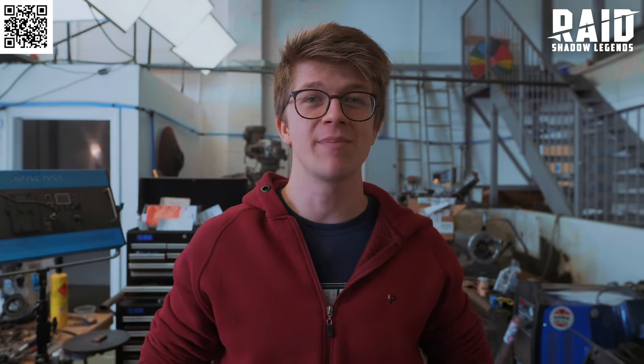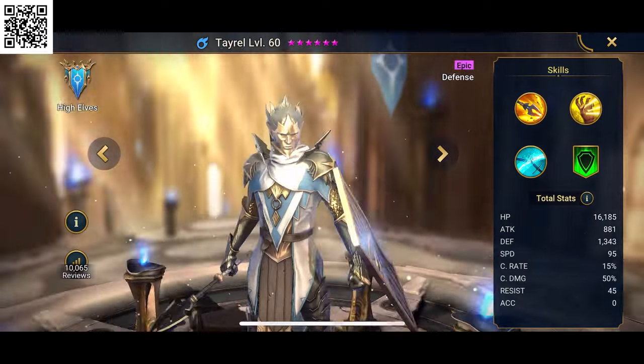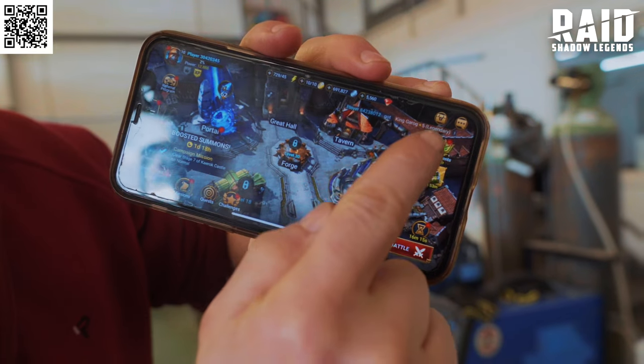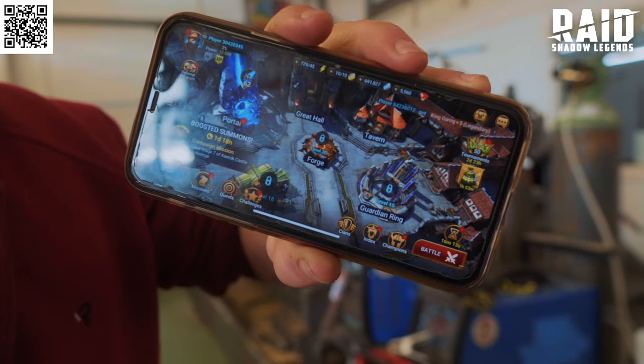I'll never cease to be inspired by the awesome graphics. Whether you're on the go or you've got a little free time at home, there's never been a better time to start playing Raid, especially because if you use my link in the description or the QR code on screen, new players are going to get a free starter pack worth almost 30 bucks. You'll be kick-started with a free champion Tyrell, 200,000 silver, one XP boost, one energy refill, and one ancient shard, so you can summon an awesome champion as soon as you get into the game. You'll find these rewards in your inbox for the next 30 days only.